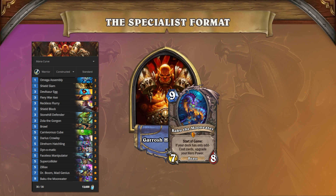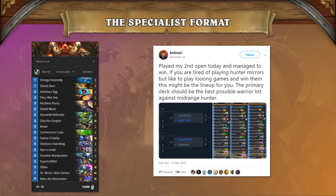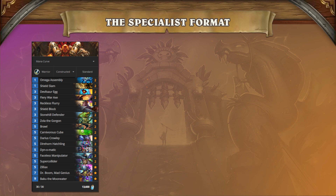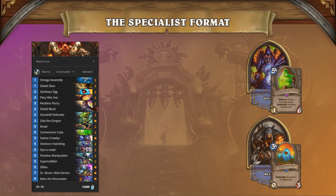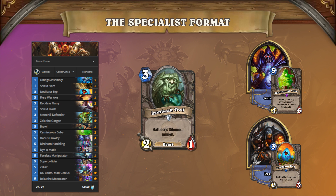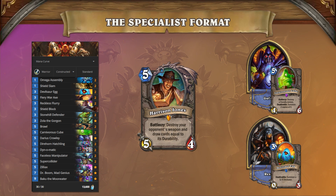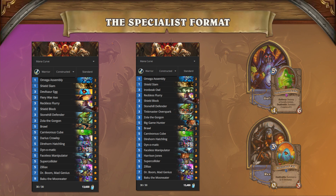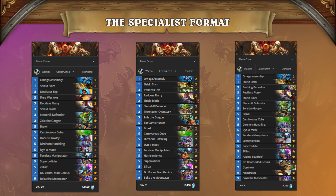Odd Warrior is the last of the big decks in Specialist. Many control aficionados like Kolmari have found a way to make Odd Warrior work in this format. By making their primary deck as good against Midrange Hunter as possible, Odd Warrior players give themselves the best shot at doing well in the Specialist Cups. Against Cube Warlock or Cube Hunter, they can bring in Iron Beak Owls, Tinkmaster Overspark, Big Game Hunter, and Harrison Jones to disrupt the opponent's plan. Against slower, greedier decks, they can make the deck more aggressive by adding in cards like Leeroy and Frothing Berserker to open up ways of playing proactively to win unfavorable matchups.